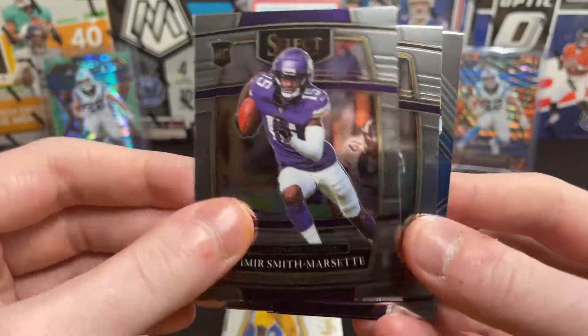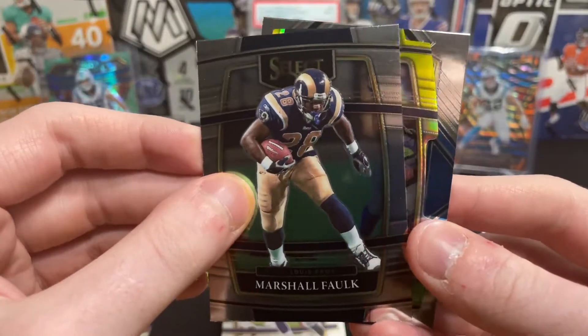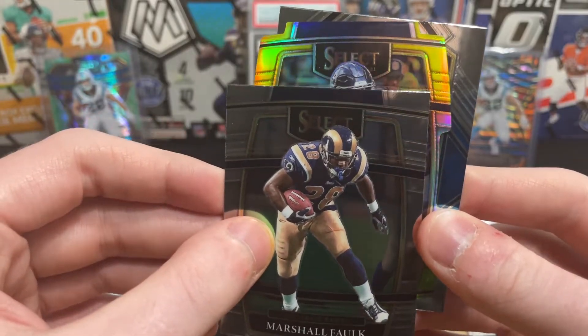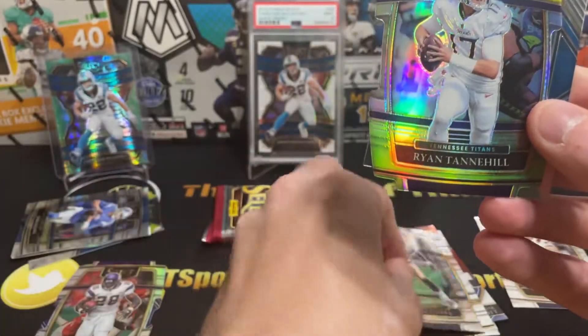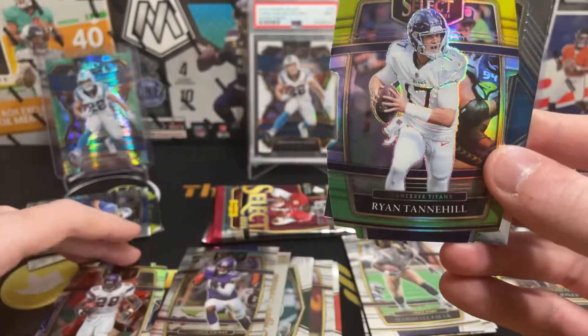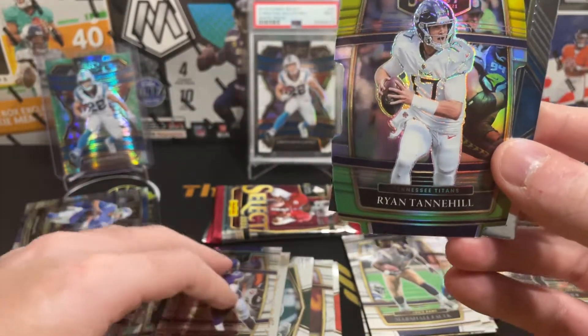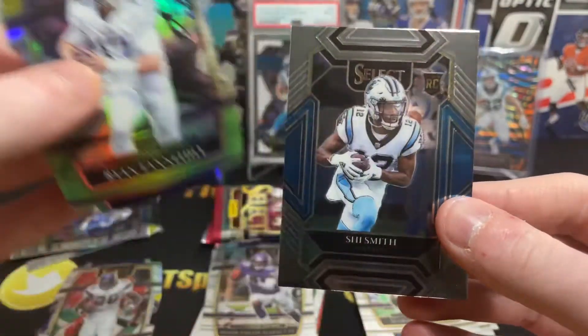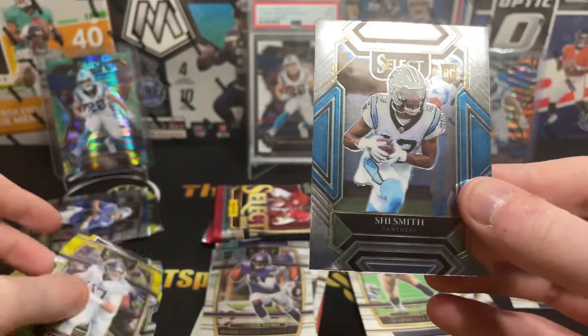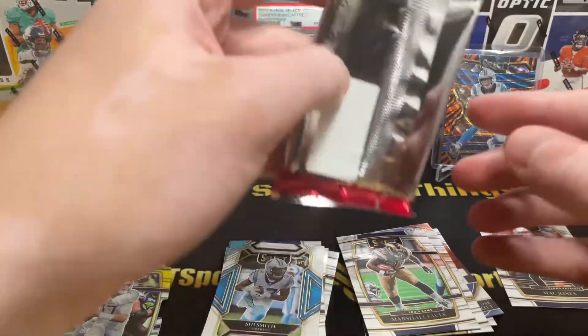Mecole Hardman, Marshall Falk, and we got another die cut — Ryan Tannehill. I guess Rashad Bateman technically is a rookie. Ryan Tannehill and Tua Tagovailoa — I will never get it right.